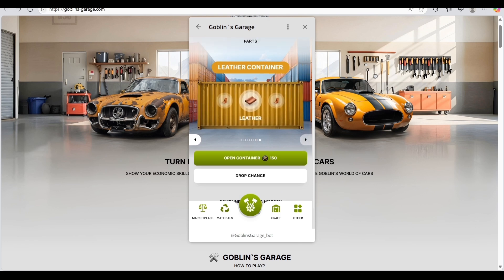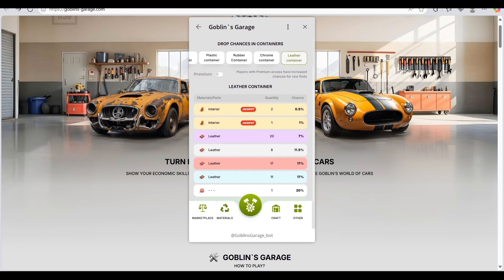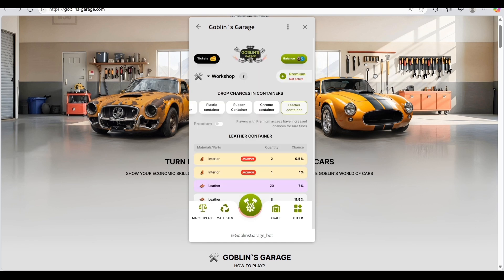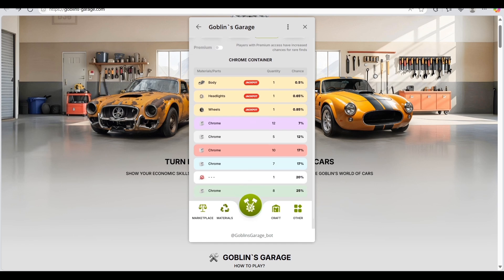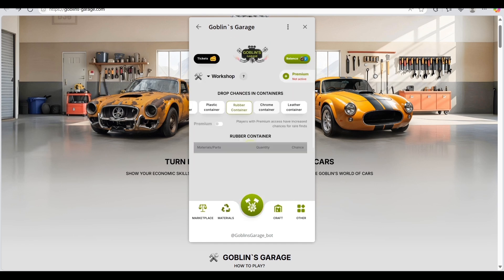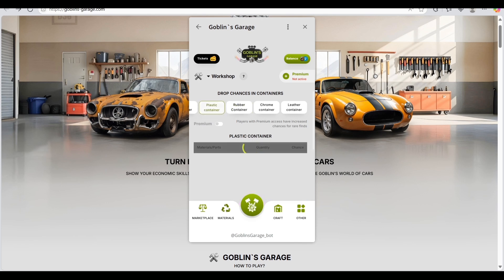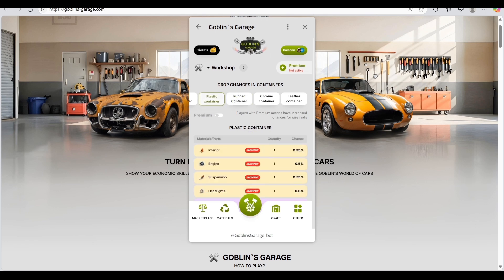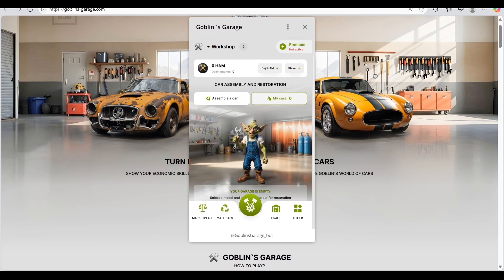If you want to buy a container, it costs 150. If you don't have enough, you can try your luck — there's a jackpot option for interior items. You can also check out the chrome container and find out what's inside. The rubber container and plastic container also have a lot of things you can find. There's also a repair option for your car.